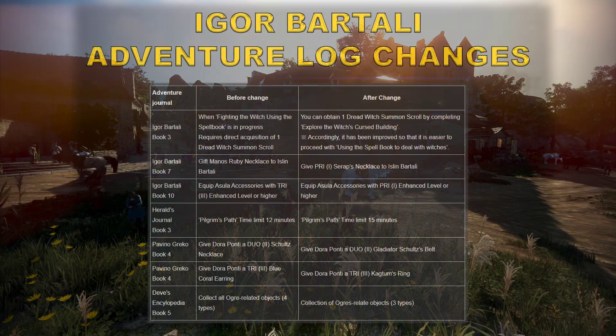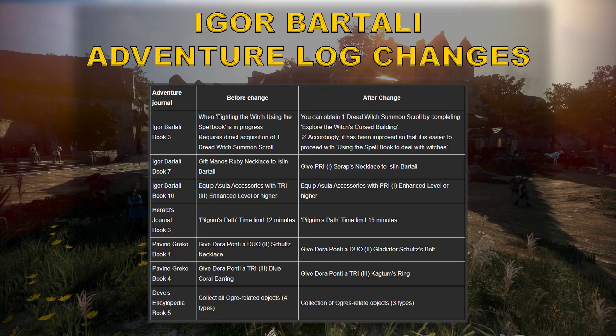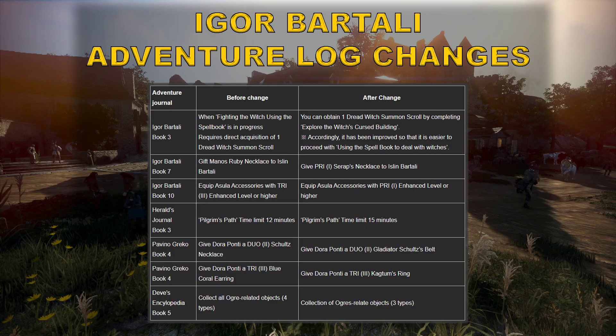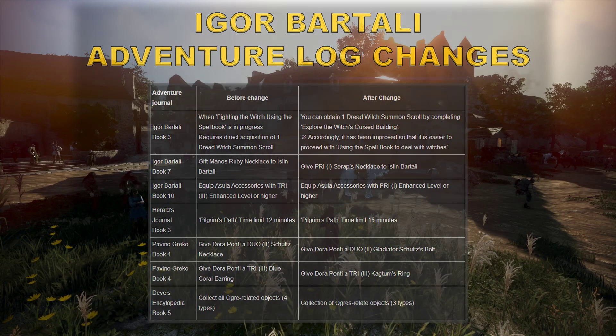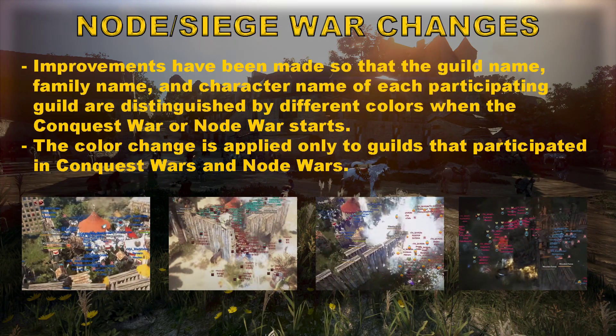They also changed the Igor Bartali adventure journal logs. You can check what they changed about this book — they changed many things about the chapters. They made it easier to find some items from the marketplace. For example, the Gift to Eastern Bartali: Monos Ruby Necklace has been changed to give a price with Seraph's Nickel to Eastern Bartali.